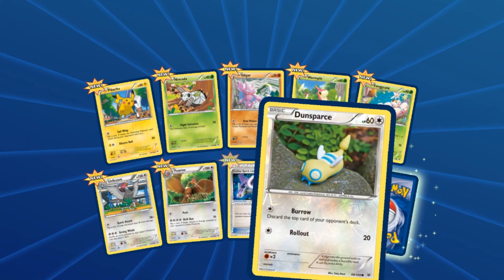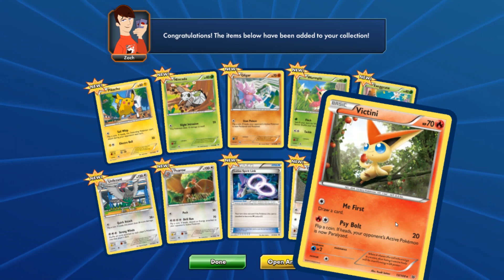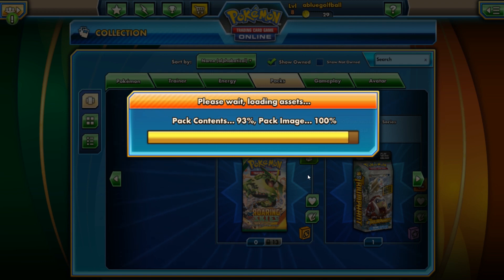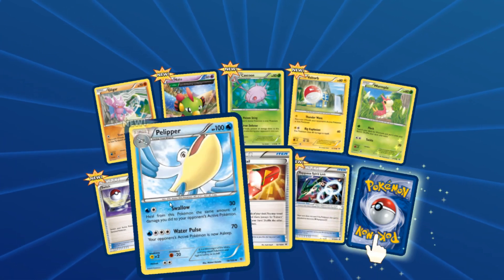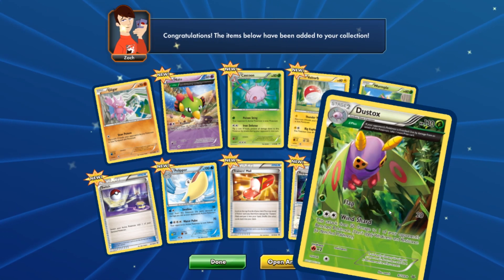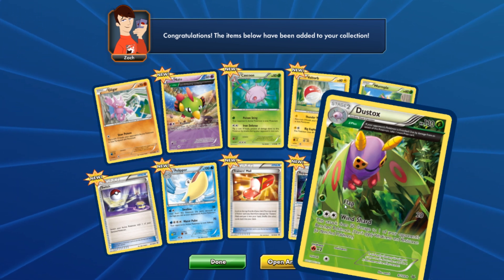Unfezant, okay. We got the Spirit Link, Dunsparce, and let's take a look — it is a Victini! Me First — what a selfish little Pokemon. Let's open another one. We got the Raquaza Spirit Link, hey Trainer's Mail — I like that. Got a Switch here as well. And let's take a look — it is a Dustox. It's got a trait — I'm not sure if that's a Delta trait. Flap does 20 damage. If your opponent's Pokemon is knocked out you can take one prize card.